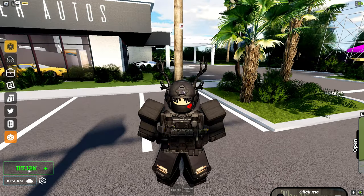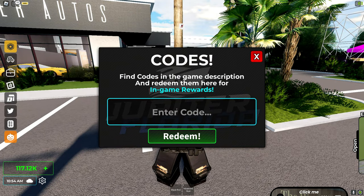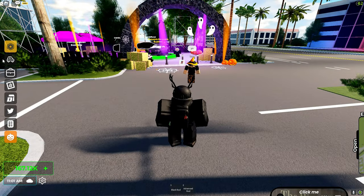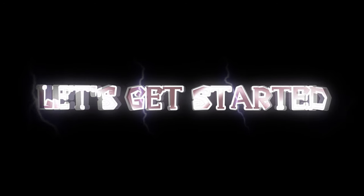Something really cool — they added a new code and it gives you 50k. So let's try that first. We got 'spookfest.' There we go, 50k in the bank. All right, let's just do the quests now.